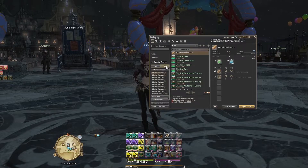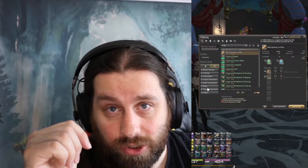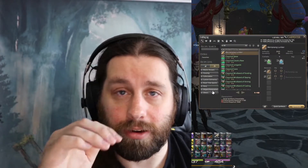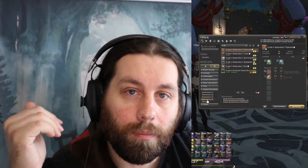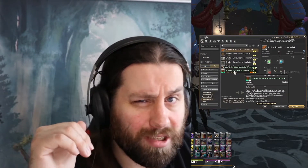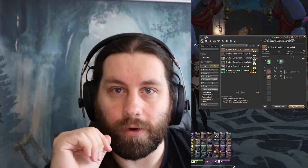Once you've unlocked the Firmament, go into your crafting log. If you click on the collectibles button that you can see on screen, that'll bring up the collectibles part of the crafting menu. Once you've clicked on the collectibles tab, scroll down and you'll see Ishgard Restoration. In that section there are multiple subsections. What you want is Ishgard Restoration 4 — at least at the time of this video, it's 4. Click on that and you'll see a very small list of items that you can craft. Those are what you want to focus on.